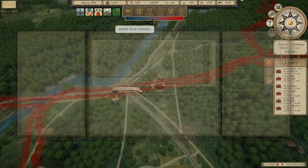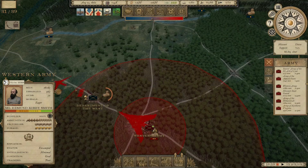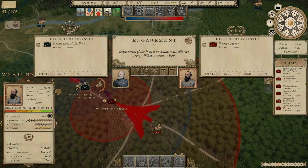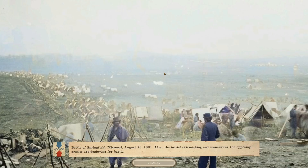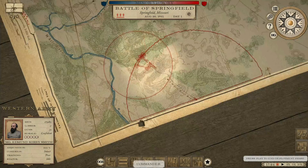Out here in the West, his Department of the West is hurting right now because they're out of supply. So if I hit him from my base of being in full supply, this may be an opportunity. Let's send Edmund Kirby Smith out to hit these guys while they're in a difficult situation. We've got a slight advantage in numbers, though our available manpower is actually a bit less than what we have.